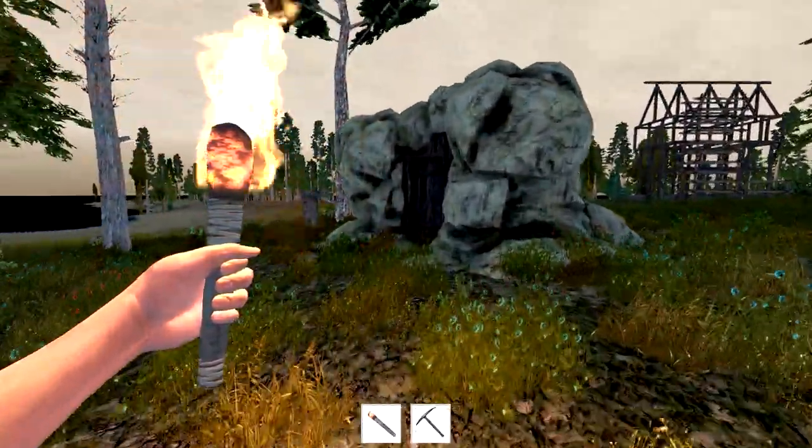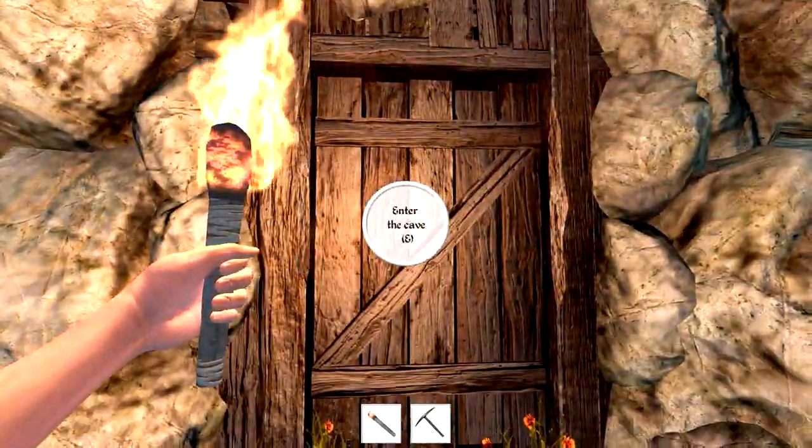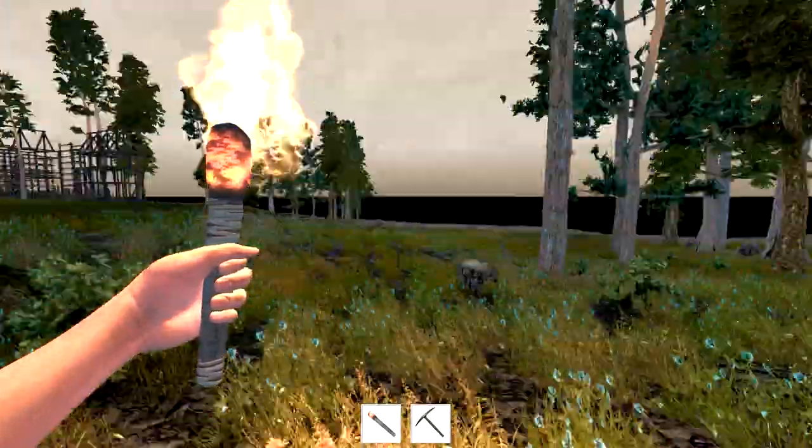Now these are the ruins we were talking about beforehand. It is a rainy day, so this is the reason why I have the torch out to make it a little easier for you guys to see. These are the ruins we were talking about to enter the caves — we will enter those in a few seconds.